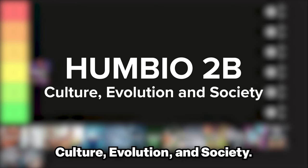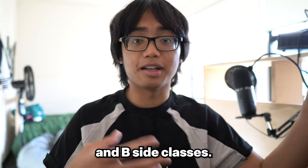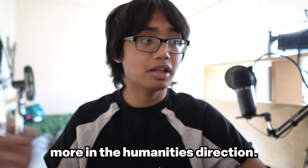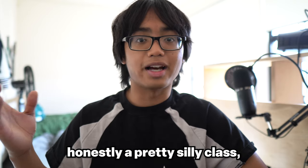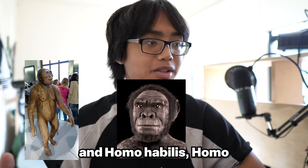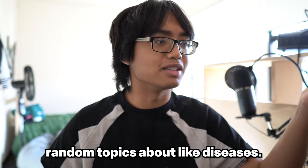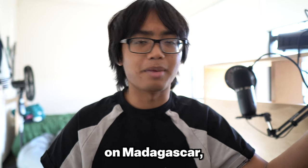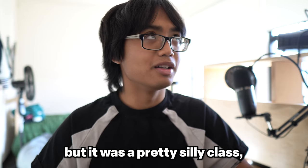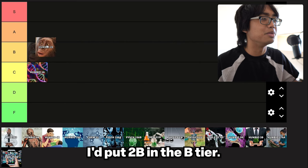The next class is Humbio 2B, Culture, Evolution, and Society. The way the Humbio core works is that there are A-side and B-side classes — the A-side is more STEM oriented and the B-side leans more toward the humanities. Humbio 2B was honestly a pretty silly class. We started off learning about early hominids like Australopithecus, Homo habilis, and Homo erectus, and then we just covered random topics — I remember one lecture was just about Madagascar for some reason. I don't remember it too well, but it gets points for being a pretty silly class, so I'd put 2B in the B tier.